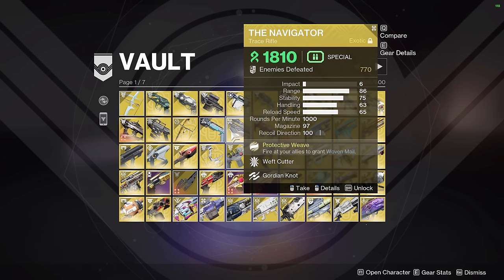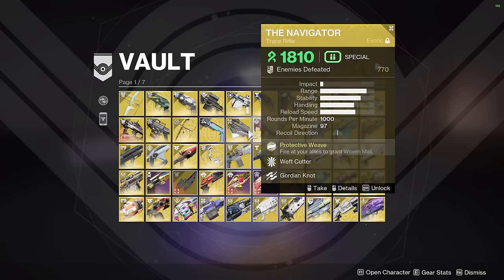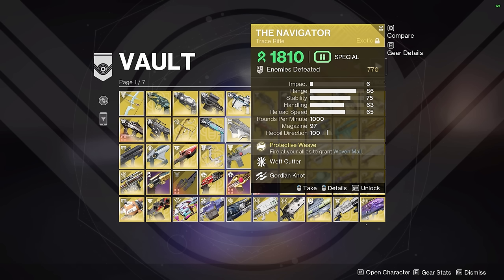Navigator — Strand Titan is very meta right now for solo dungeons and any solo content where you can't afford to dump a bunch of rockets or you're on a sword instead. Navigator is very strong on Strand Titan. But in speedrunning, something you might not be aware of: a lot of people know it makes grapple points out of thin air on any class, but we also use it in speedrunning when some of our teammates are vulnerable — maybe they're carrying a relic or they're torn in King's Fall — we can shoot them with Navigator to give them Woven Mail and heal them so they're a little bit more resilient.